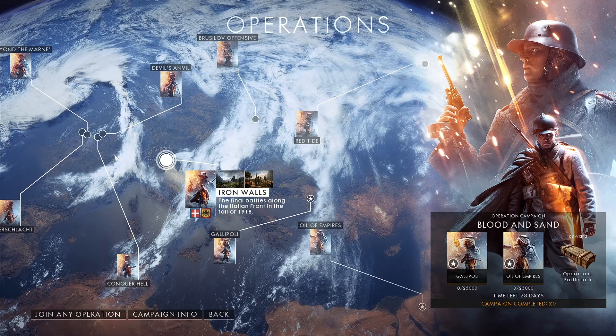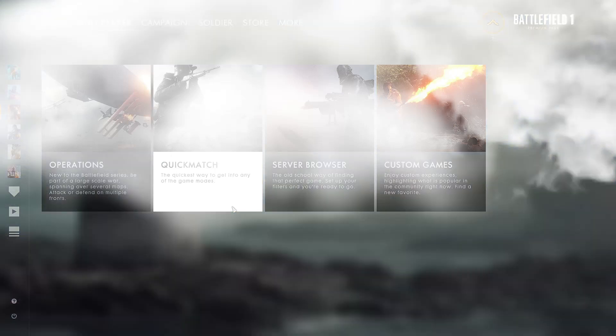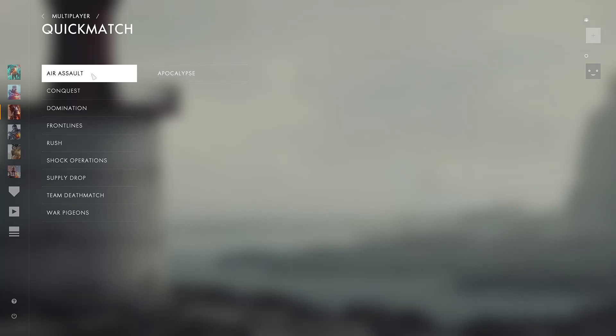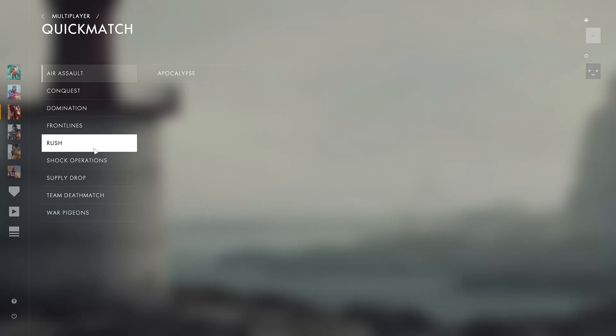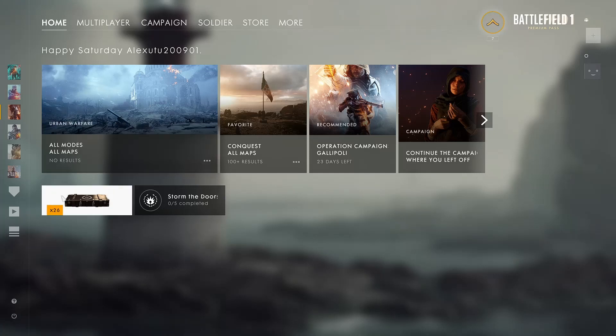Conquer Hell — I think it's actually from the fourth DLC, like Apocalypse, I don't actually remember. But let me show you — if you have the fourth DLC, Apocalypse, you see Air Assault. It's a mode where you play only with airplanes, you fight in the air. And you have Supply Drop from 'In the Name of the Tsar' — you see these snowy maps in Russia, and you have to collect more supply drops. You also unlock elite classes, like flamethrowers and stuff like that.